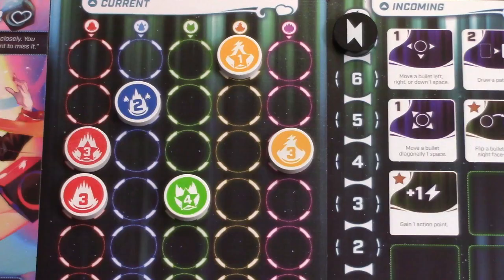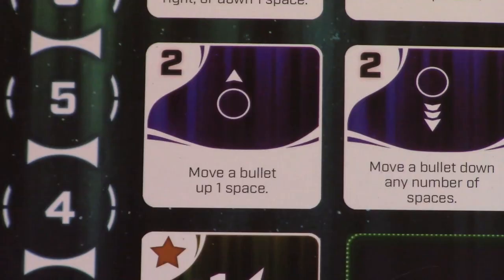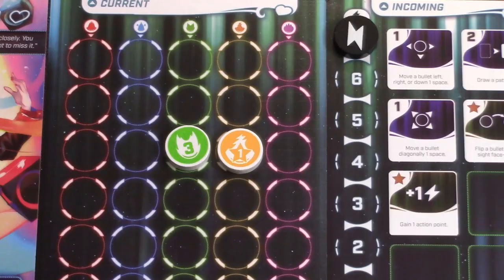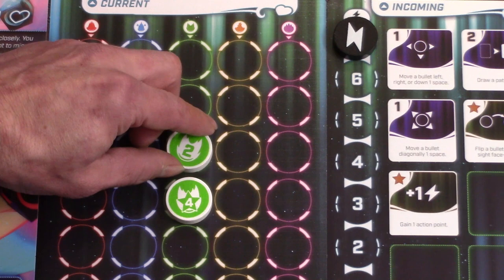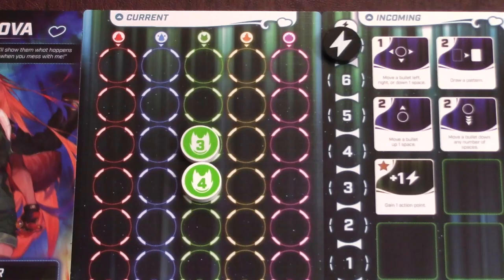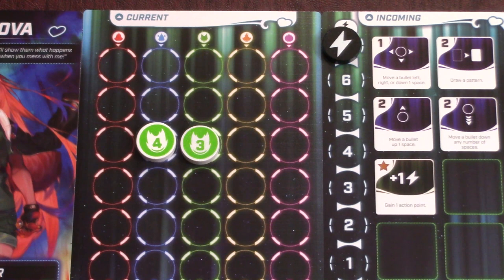You can use these multiple times, so to move this bullet down two, you just spend two points. Just remember that you can't move anything up with this ability, although some heroines have a different ability to do that, like Esfer who can spend two points to move any bullet up one space. Also note that you can move through other bullets as long as you are using the same action multiple times and you land in an empty space. So we could spend two AP to move this bullet to the right, and we could even spend three AP to move a bullet down two and to the right one, because we're using the same action multiple times. But you couldn't combine Esfer's move-up ability with her move left, right, or down ability to skip over a bullet, because they are two different abilities.